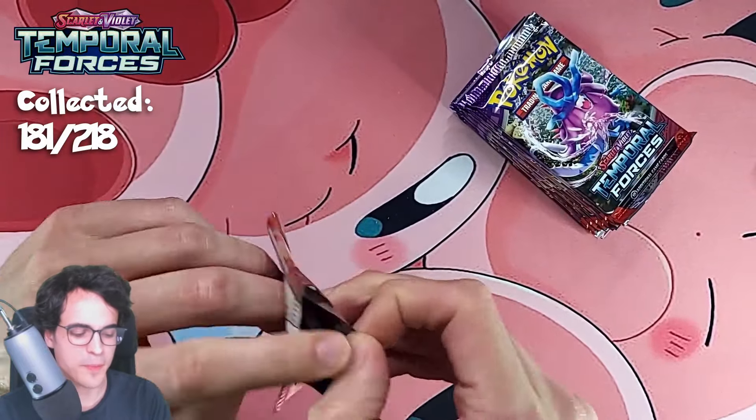Slurpuff, we got a Heavy Baton — we've got everything we need. A Bronzong, a Mightyena, and another Iron Leaves EX. Not bad — we will definitely still need more, but not bad so far.